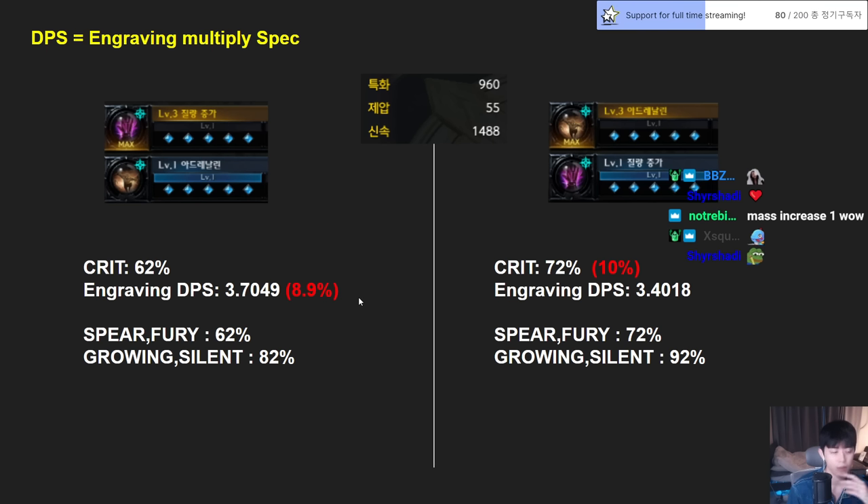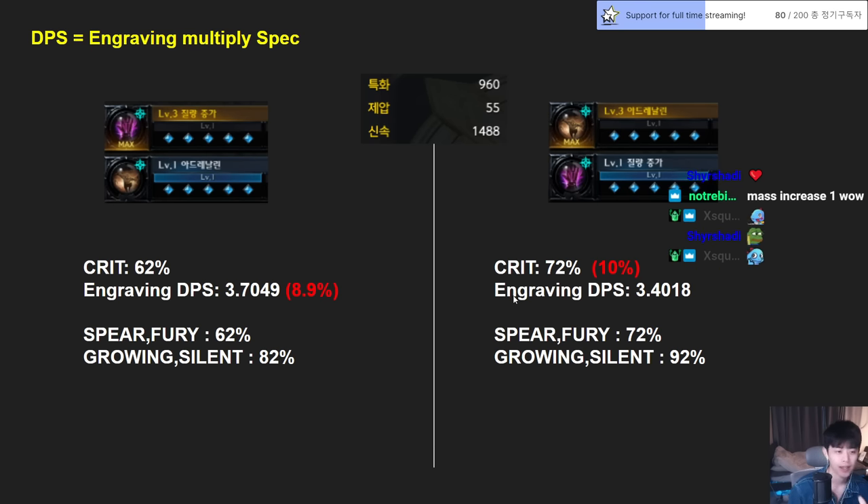Without any crit tripod, crit rate is going to be 62% and engraving DPS will be 3.7. With Adrenaline 3 and Mass Increase 1, critical rate is 72% — 10% better — and engraving DPS is 3.4. So the difference between the two options is 8.9% DPS.